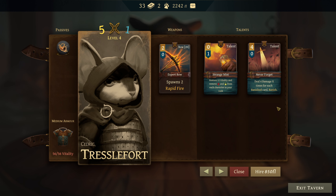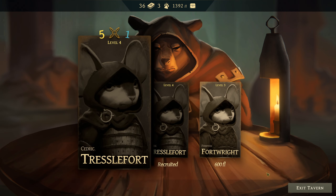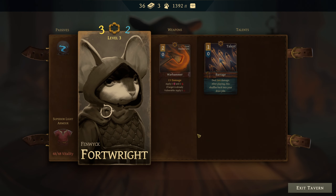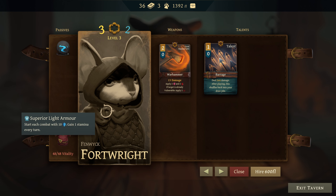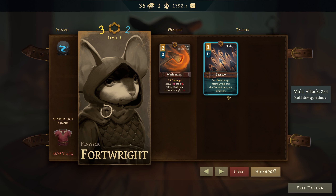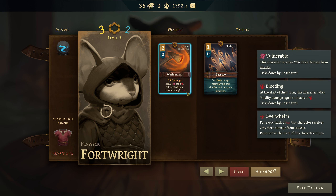Deal four damage X times for each banished card — banish. You're getting hired. Whenever this character plays a talent, one random card in your hand becomes zero stamina cost this turn. Start each combat with ten defense, gain one stamina every turn — seems pretty good. You deal two times four damage after playing, then shuffle back into your draw pile. Not bad. You've got a hammer, which I don't particularly care about, but honestly it is kind of good. You're hired.